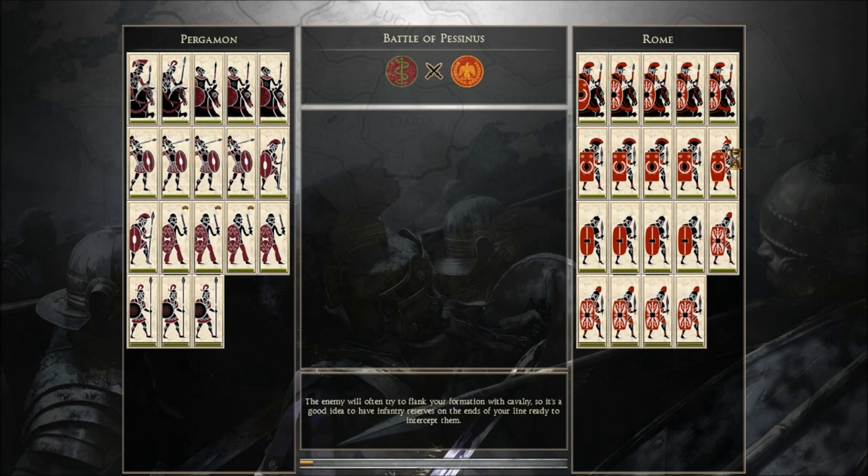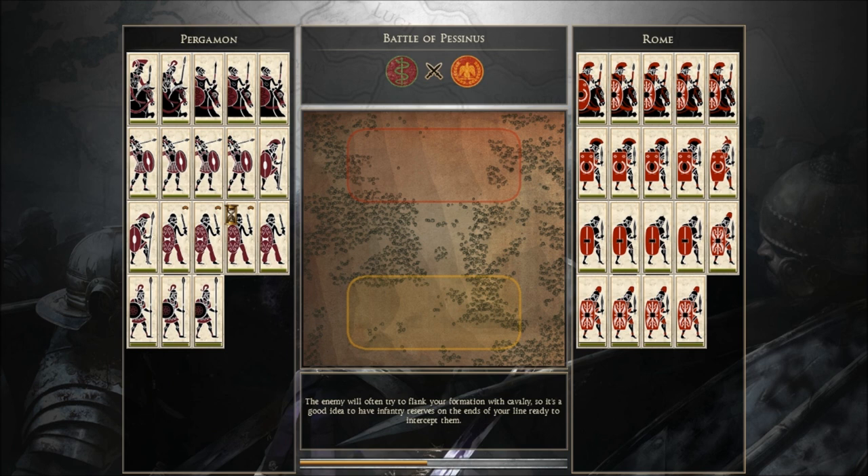Hey guys, Prince of Mastodon here. Going to do a commentary video for Total War Round 2 on a map located somewhere in Pacinus. Pergamon vs. Rome. These guys were historical allies, but we're going to fight against each other. I'm commanding Pergamon. My opponent's name is Broski Dirtman. That name does sound familiar, because I'm pretty sure I've played this guy before, and he smoked me.